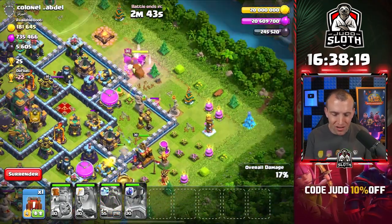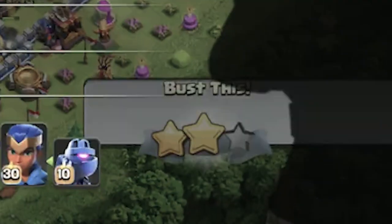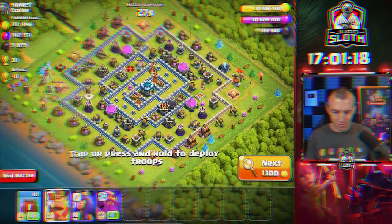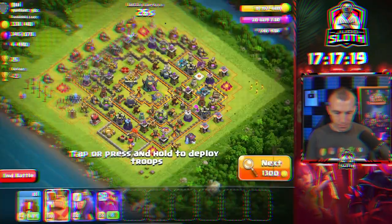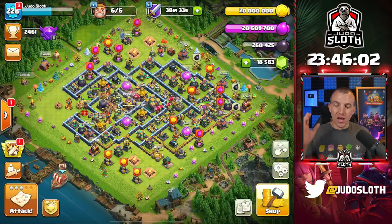Let's just leave that one. I just got an achievement — destroy 250 weaponized builder huts. Thank you very much for the 30 gems. This is taking a little while. We have hit the Crystal League, with an extra 40,000 Dark Elixir already.